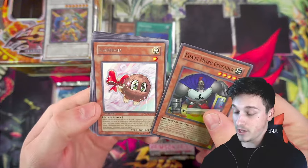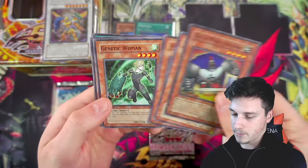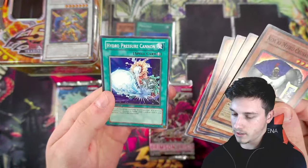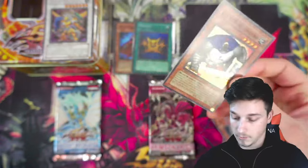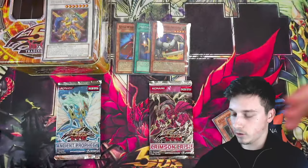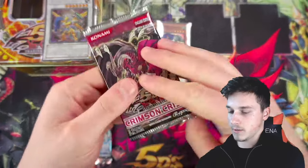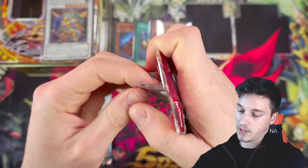Three for three! Kuribon as well — that is a really nice rare. Ancient Crimson Ape, Genetic Woman, Shark Cruiser, and Hydro Pressure Cannon. Three foils — that is insane, but they're all super rares I guess, so nothing too crazy. But hey, foils are fun to pull, right? Especially from these packs where nothing was guaranteed back in the day — back in 2009, guys.